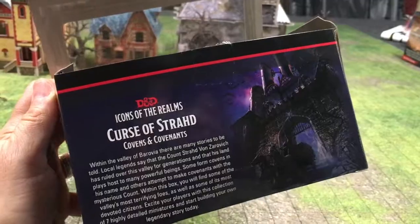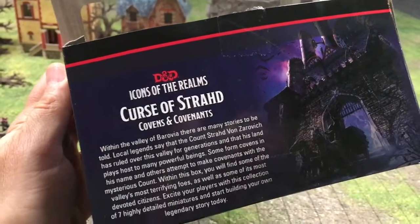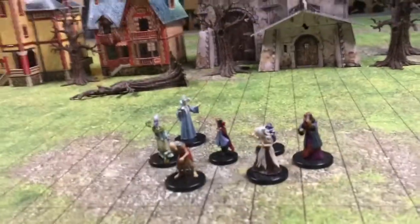Hey, the Ink Mage here, and you know that I love my Curse of Strahd, so I'm very excited to be able to give you a close-up look at the premium Curse of Strahd minis right now. So the first set we're going to look at for the Icon of the Realms, Curse of Strahd: Covens and Covenants, and these minis are NPCs found specifically in the Curse of Strahd campaign.